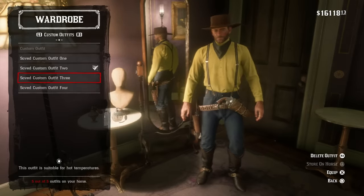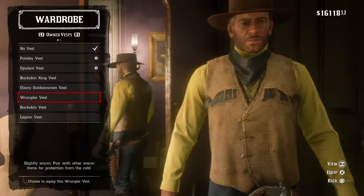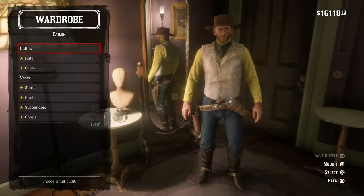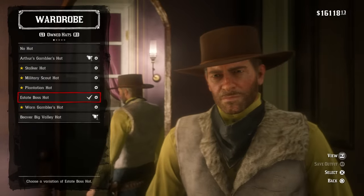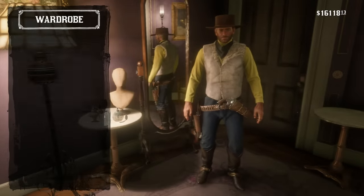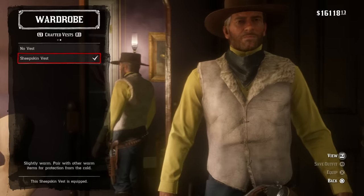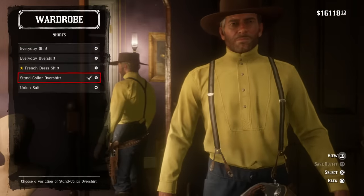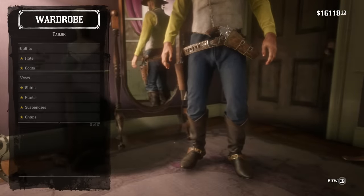Know that not all stores are going to have the same items. For example, there are items in the Rhodes General Store that the Saint-Denis Tailor does not, which is kind of interesting — the Rhodes General Store has some clothing options you won't find at the Saint-Denis Tailor. Also, places like the Saint-Denis Tailor and the Rhodes General Store have areas where you can modify your outfits. You just go to one of the back rooms, hold down Y or Triangle, and it will allow you to access your wardrobe.